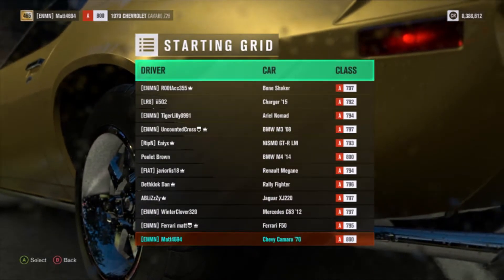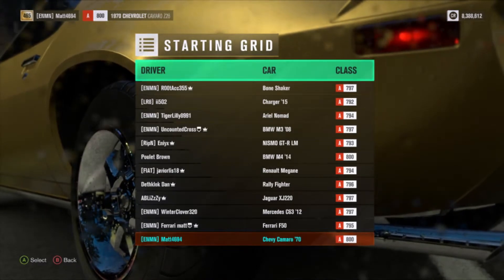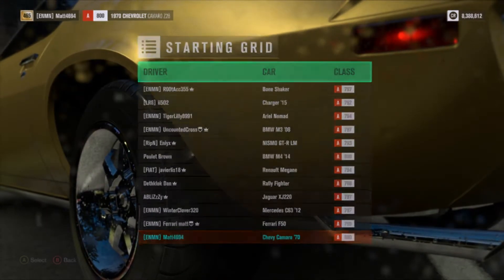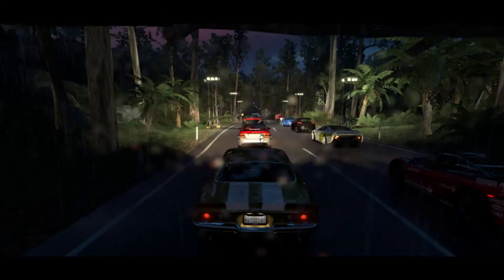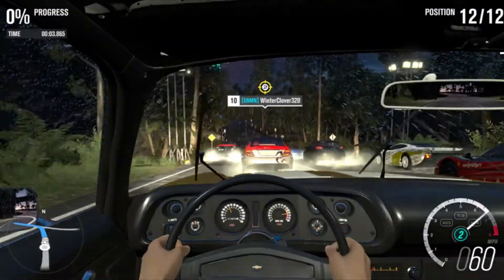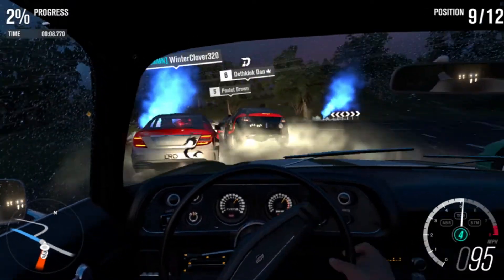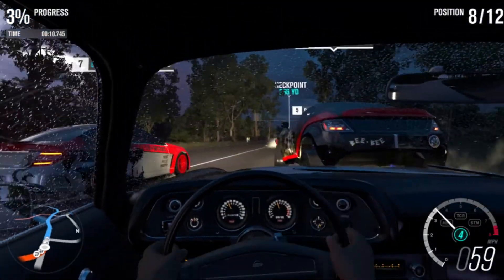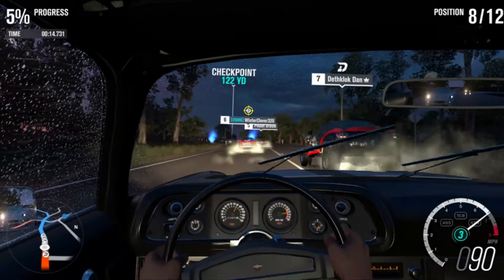Let's see what we're racing against here. We've got a Ferrari, a Mercedes, a Jaguar — it looks like we've got a wide variety of vehicles. I always choose A-class because it feels like it puts plenty of power and you can get to do some new capability as well. So here we are, off the line. Decent amount of grip and everything, so that's good. Of course, it's a street race, so a little bit of bumping is bound to happen.